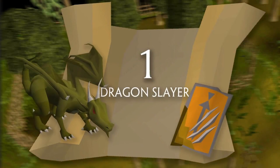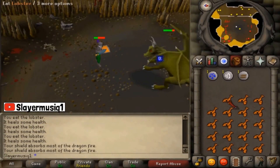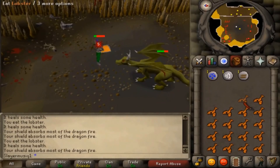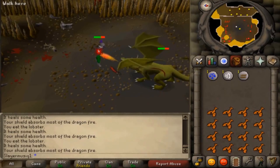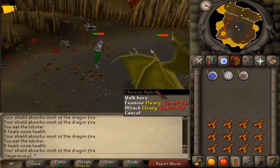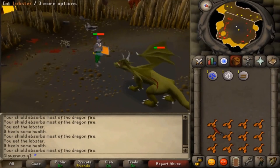Number 1: Dragon Slayer. This quest is regarded as the hardest free-to-play quest in game and for good reason. In it you have to kill a level 83 dragon by the name of Elvarg, however with a decent range level that really should not be a problem. The reason why Dragon Slayer is on the list is because in order to start the quest you'll need to have at least 32 quest points, and by the time you have the required quest points you'll have most of the free-to-play quests completed.